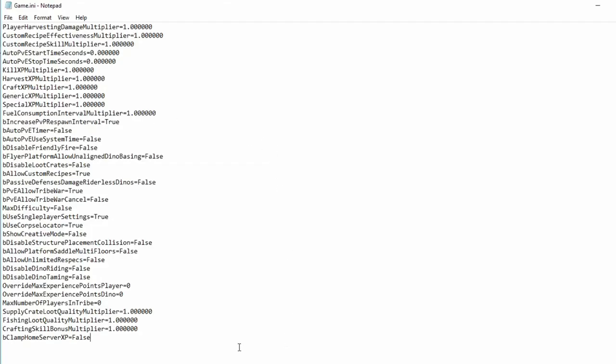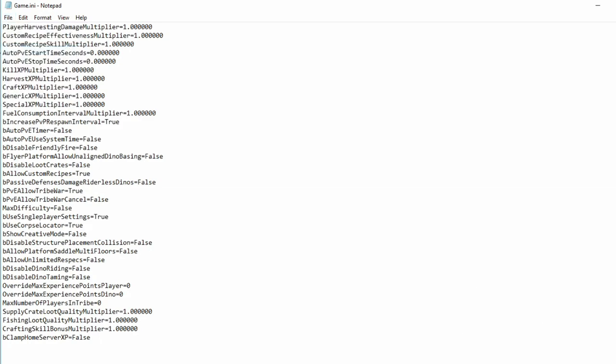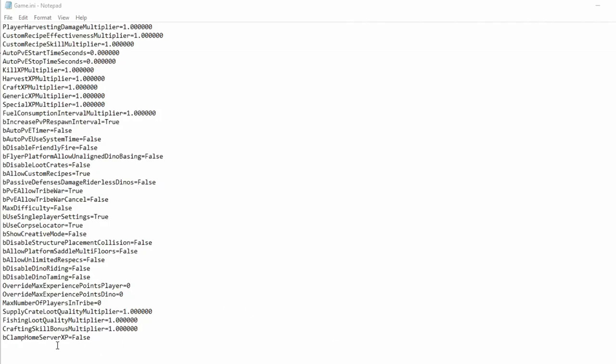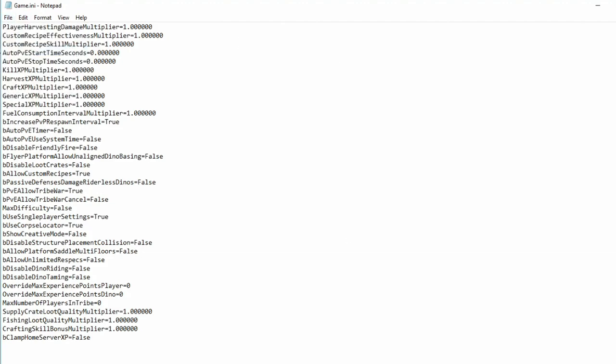A couple of things I noticed that you might want to take into account: before it didn't work for me because the game was open and I had a space in between the commands. So make sure there's no space in between these settings, and make sure you hit File and Save. Your game needs to be closed when you do this — if it's open, it won't take. Make sure the game is closed and that the commands are all together with no gaps. Hit File, hit Save — don't hit Save As, hit Save. Hit it a couple times to be sure.